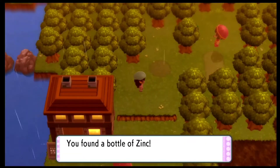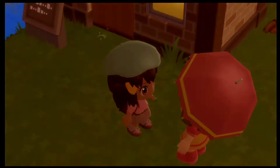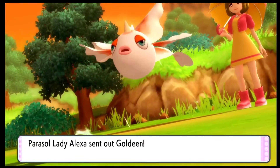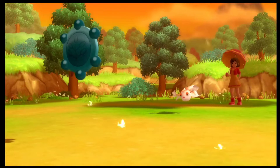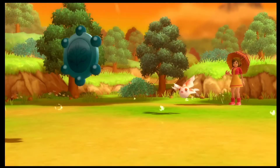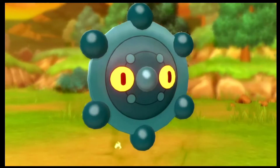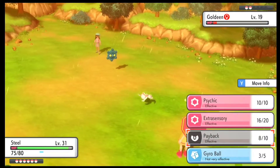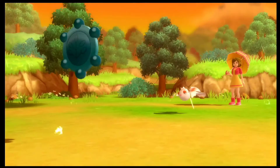Here is one more item — it's actually a bottle of Zinc. We are back on Route 212, the other part of it, so we've covered one whole part of this route. The rest doesn't have the muddy swamp area so we're good. One thing that always baffles me is that even though the Supersonic move has 55% accuracy, whenever I seem to use it, it never works out, but whenever the NPC uses it, it confuses my Pokemon. This seems to happen a lot with NPCs.